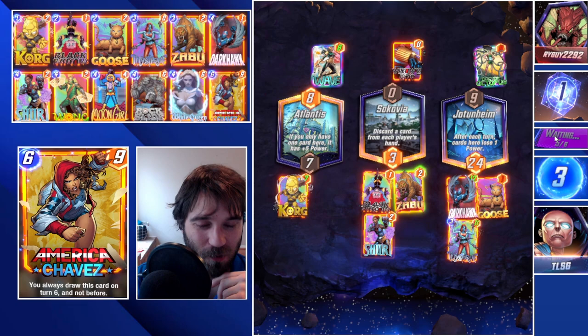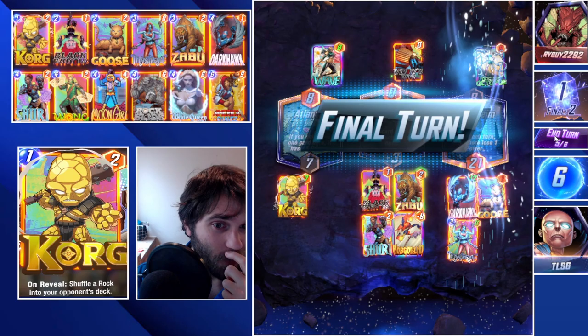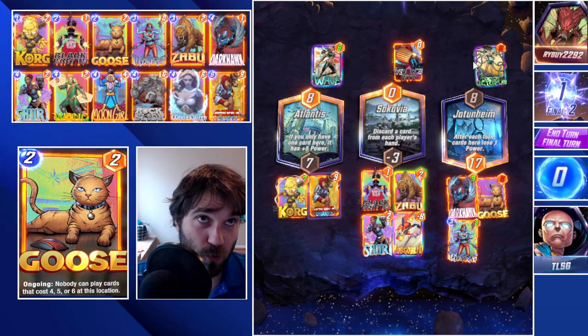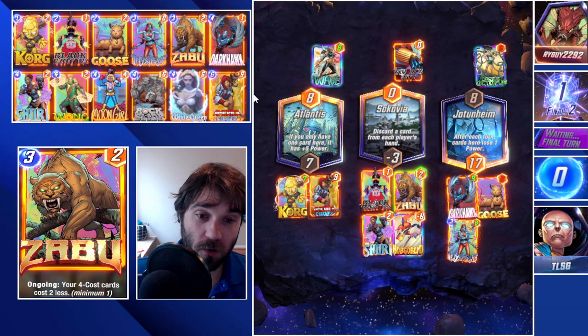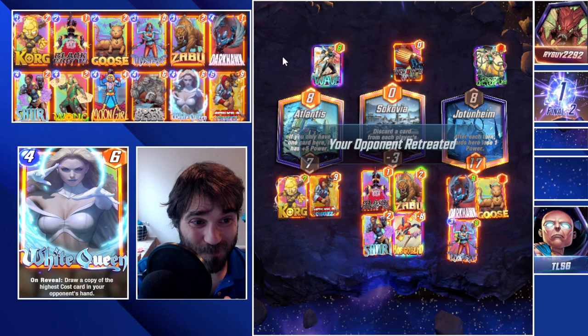We're going to go ahead and throw our Shuri onto the board. I think we can still outpower them in Jodunheim, even after we lose 10 more power total. They go with a big Hobgoblin in Sokovia, which blocks off our Sokovia lane. Now we have the double power Chavez that we can throw onto the board. It really comes down to where they play. If they have a 1, 2, or 3 cost card for Jodunheim, maybe they can beat us — otherwise I think we outpace in the Atlantis lane. Definitely not an ideal showing, but with Shuri still being a strong card and us losing Rock Slide, we still have flexibility. And we do get the retreat.